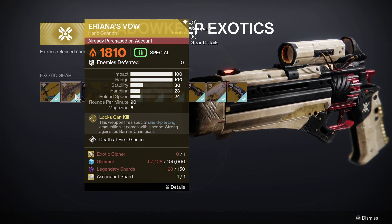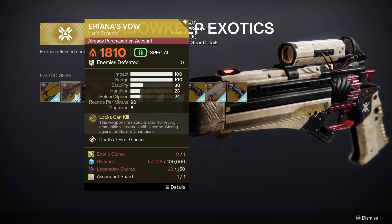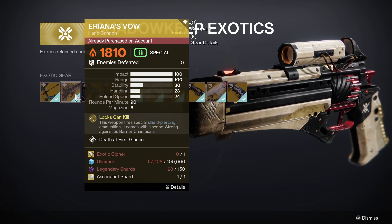This Exotic will cost you 1 Exotic Cypher, 100,000 Glimmer, 150 Legendary Shards, and 1 Ascendant Shard. This is currently the only way to get this Exotic weapon in Destiny 2.